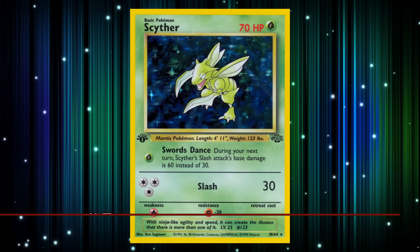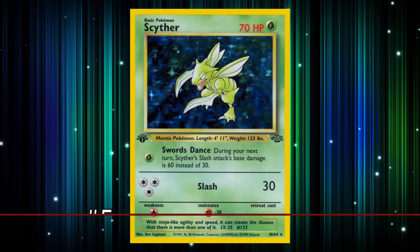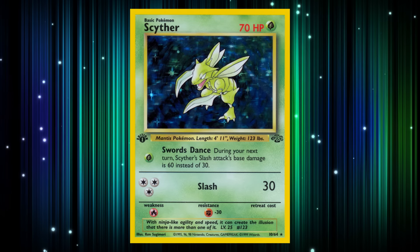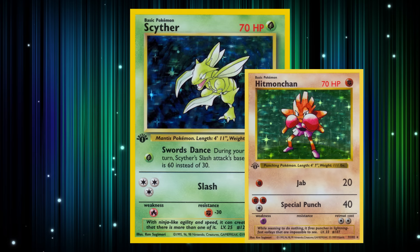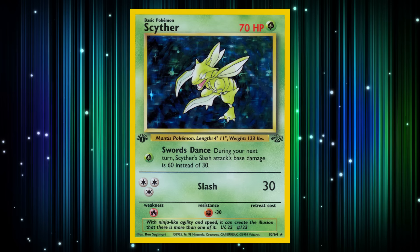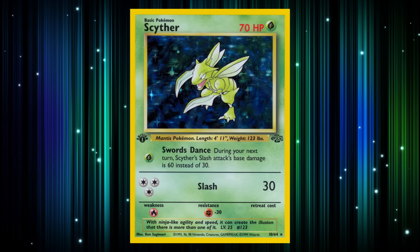Marking the halfway point at number 5, we have Scyther. This card is synonymous with the early competitive formats of the Pokémon TCG due to its efficient offense and utility. For 1 Grass Energy, Swords Dance makes the Slash attack deal 60 damage during the next turn. For 3 Colorless Energy, Slash dealt 30 damage. Much like Hitmonchan, Scyther was a very efficient attacker that was easy to slot into many strategies. Thanks to Slash's entirely Colorless energy cost, Scyther could utilize Double Colorless Energy to more easily power up its attack, and any deck could use Scyther for its utility.